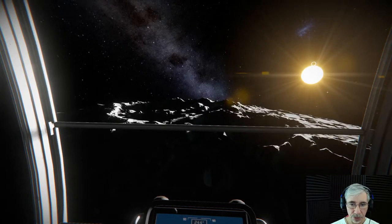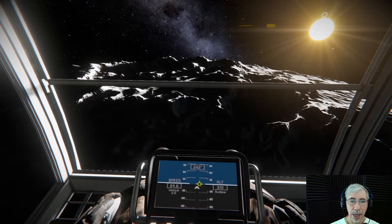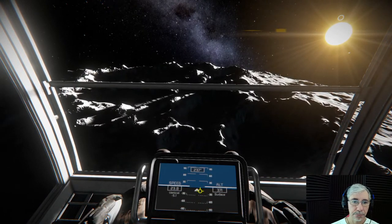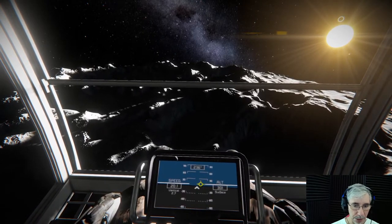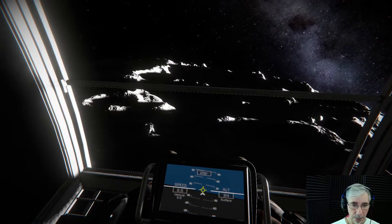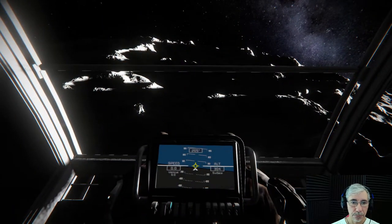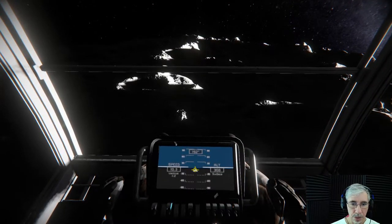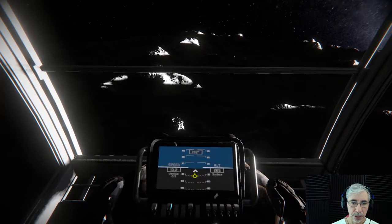You can see the speed is slowly decreasing but we maintain some speed, and we spare fuel because the only engines working right now are the lift engines. When I want to go down I just turn off the dampeners and then turn them on again — you see that yellow icon, that's the velocity vector. There is my refinery station, and what I want from the refinery station are the solar panels installed at the top.